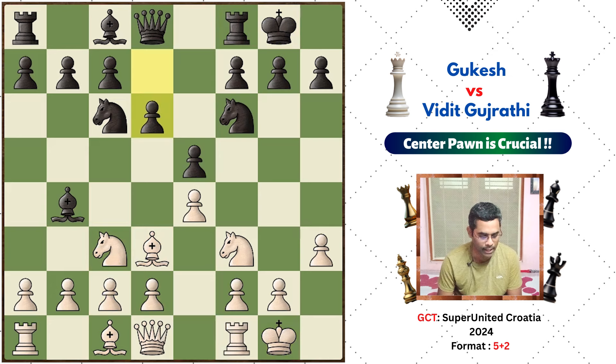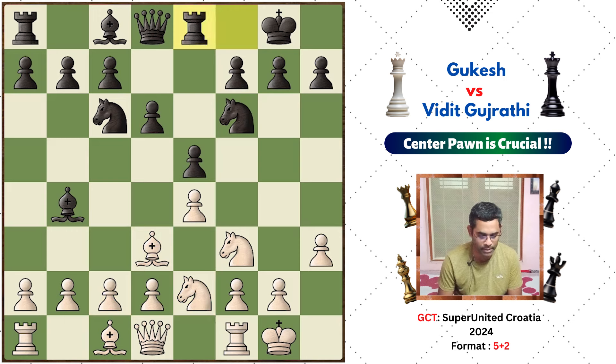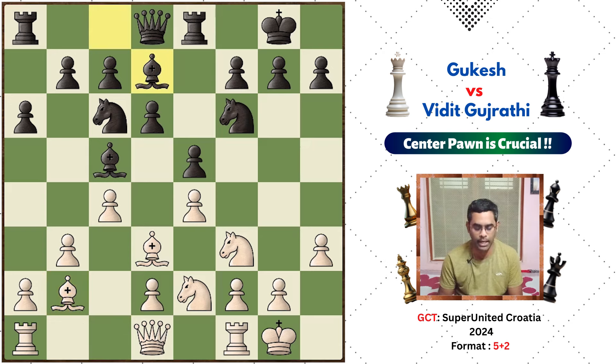Now D6 is pushed to activate. C4 is pushed. Rb6 goes backward. Now Bc5 is played. B3 creates a Maroczy pawn structure. Gukesh plays a6 as a breathing space. Then bishop to B2 is played by Gukesh. Bd7 develops the last minor piece.